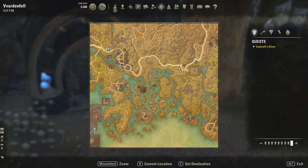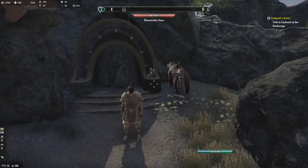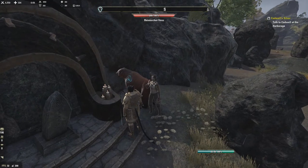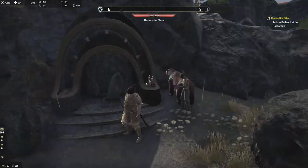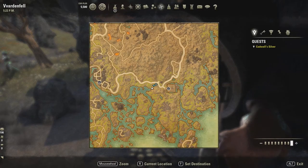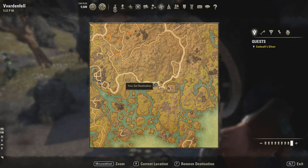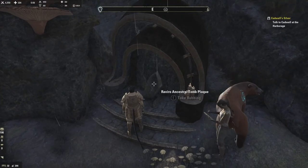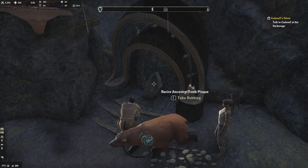Number seventeen is up here. There's actually an NPC here you can interact with. This is straight west of Molochmar — you can see it's right by this little divot in the road. It's Breviro, and this was number seventeen.